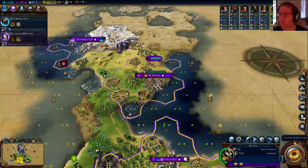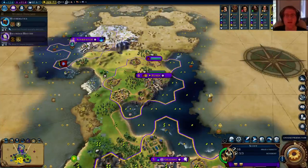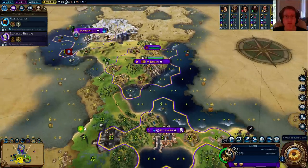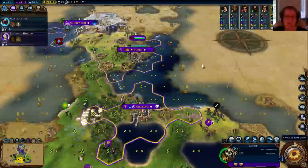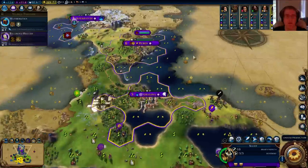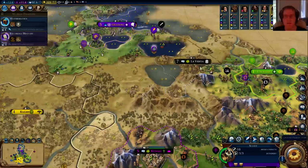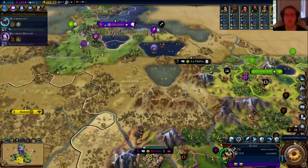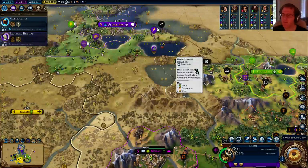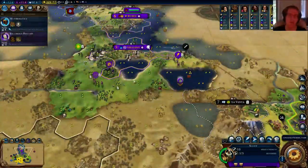Welcome back everyone. We are continuing on our quest — the overall quest to reach deity, but right now we're trying Emperor. We've got the Romans here, randomly selected terrain with shuffle, so there's a lot of land and water. We started our capital Reuben, then Jillian G and Sour Patch. Our next goal is to take over La Venta so we can build the wonder there that allows bonuses for lakes. Feel free to chime in on chat.